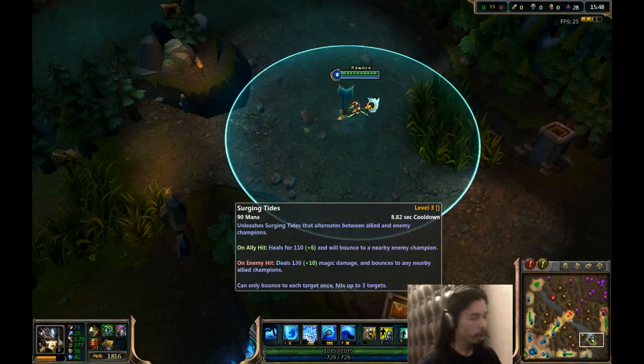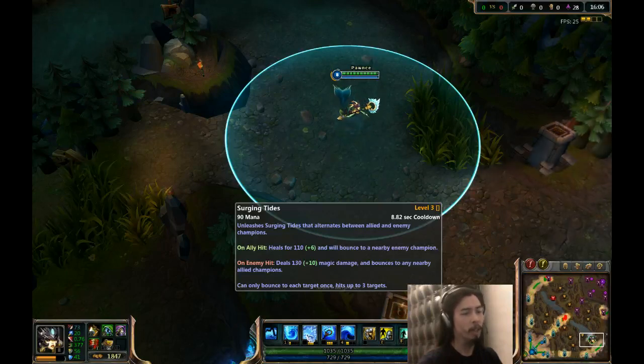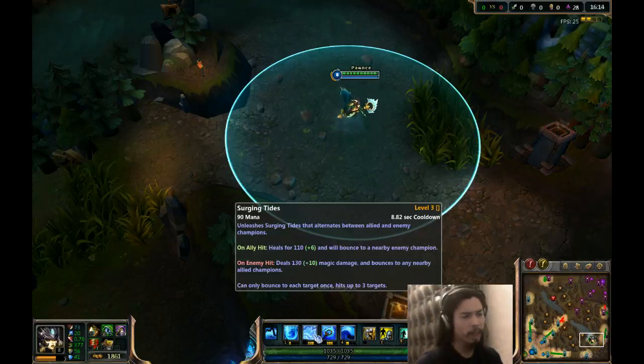Her W is Surging Tides. It alternates between allied and enemy champions. On ally hit, heals for 110 and bounces to a nearby enemy champion. On enemy hit, deals 130 magic damage and bounces to nearby allied champions. So basically, it jumps back and forth between things. When you level it, the healing gets better, the damage gets better, and I think the cooldown gets better.